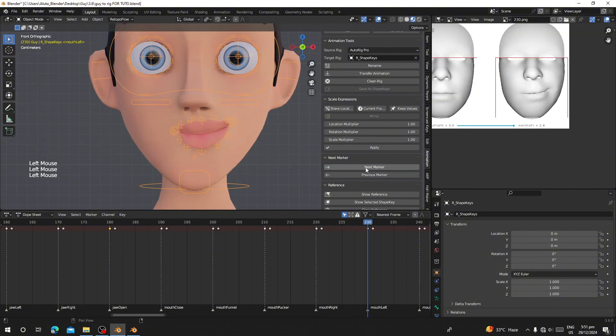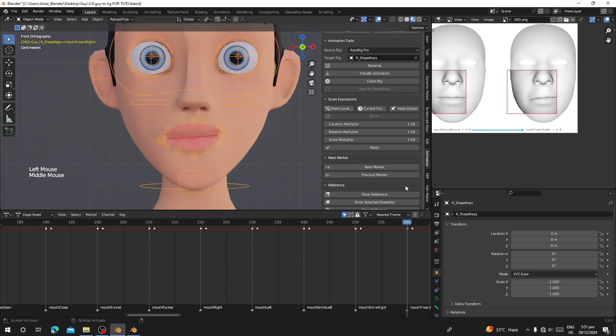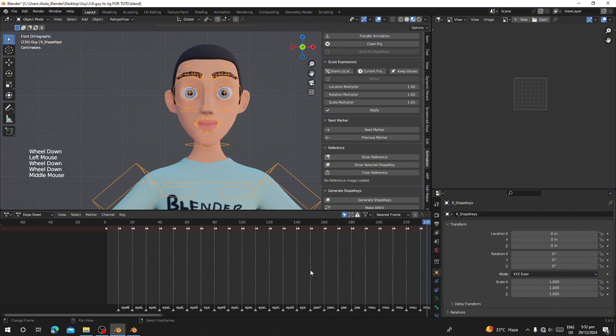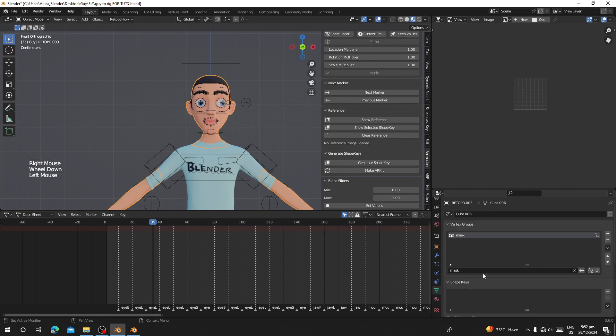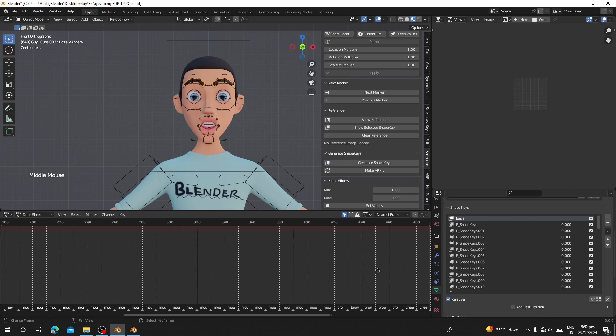The eye blinks are now done. For Jaw Open, if it looks good just keep it. You can always jump to Pose Mode and push the pose to match the reference. Once you're done with references, click Clear Reference to remove the images. Then go to Generate Shape Keys, select your character — you'll see there are no shape keys yet — and click Generate Shape Keys. It will convert all keyframes into shape keys for all registered objects.